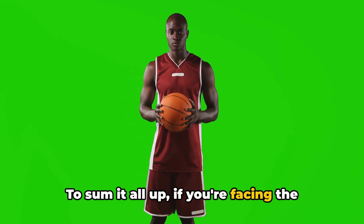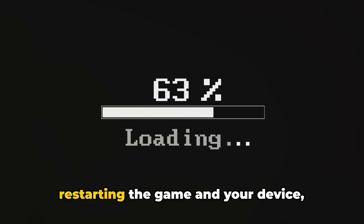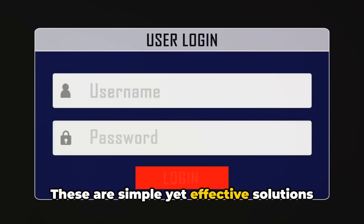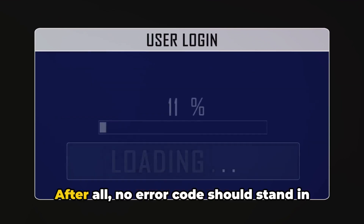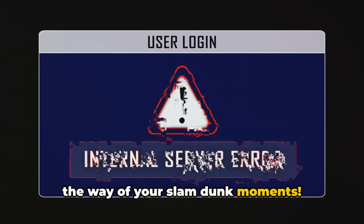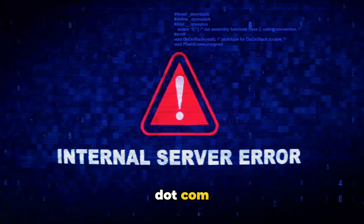To sum it all up, if you're facing the NBA 2K24 error code 1EDFDB, you can try restarting the game and your device, checking the 2K server status, or creating a support ticket. These are simple yet effective solutions that can help get you back in the game in no time. No error code should stand in the way of your slam dunk moments. If you like this information, don't forget to subscribe — it will be a great support. And for more tech updates, visit queries.com.